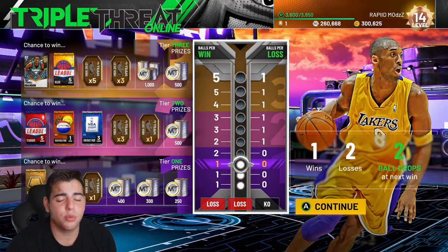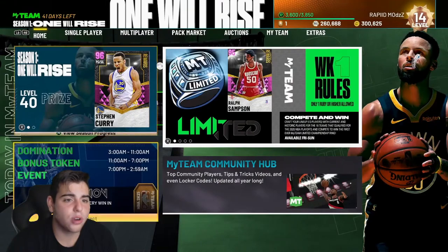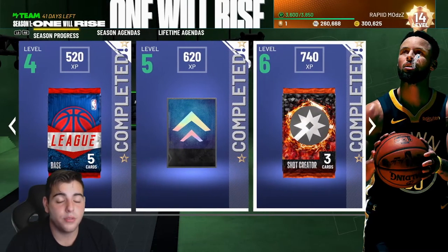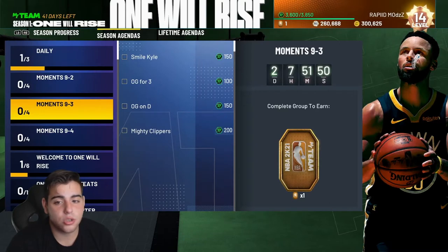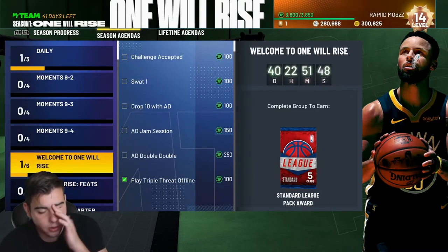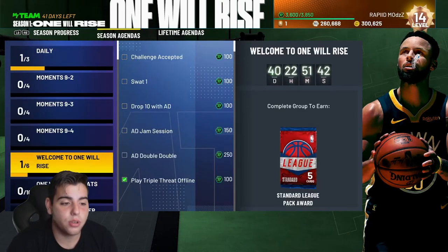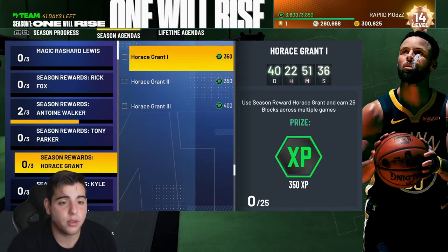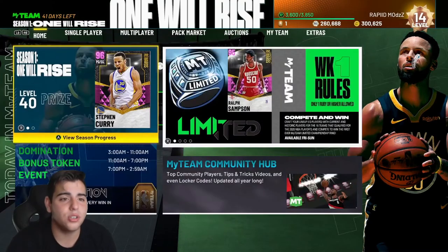If you're not good at TTO, we're gonna go over other ways you can bank your MT. While doing these TTO games, you can also try to do the season agendas, which also make your level go up. These are all the awards — to get your level up, do season agendas. This is also a great way to make MT and get a free pink diamond. You get cards like tip-off Bibby, Jeff Teague, and new cards — a lot of MT from these. It's a very good way to make tokens as well. Definitely try TTO online.